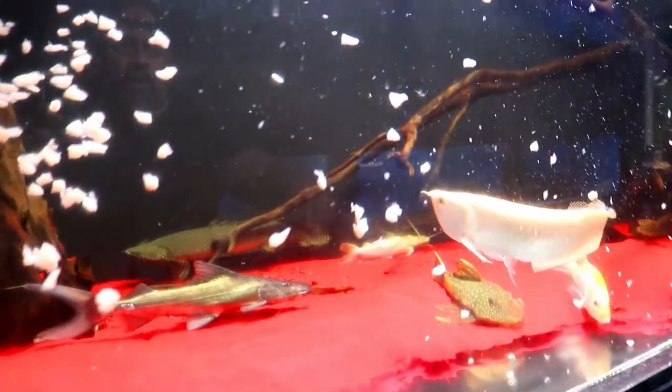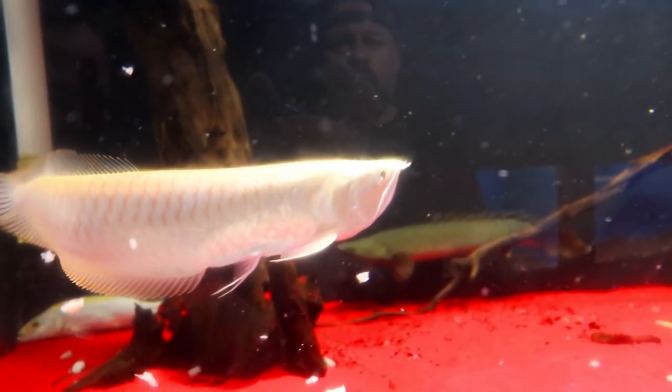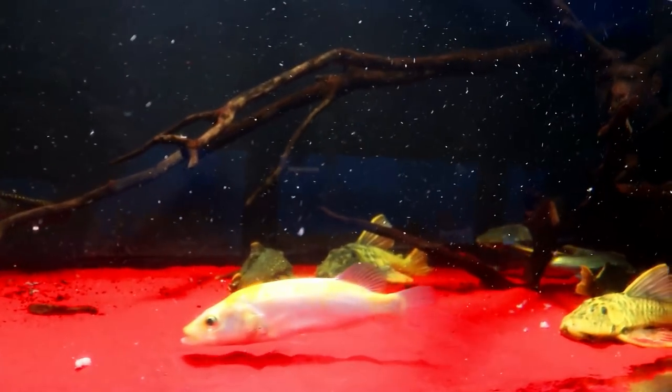Look at the arowana — such a beautiful animal. From this whole group, the Dorado is probably the last one to eat. So I like to put food on both sides, the left and the right, just so he doesn't get spooked.